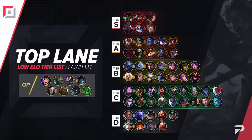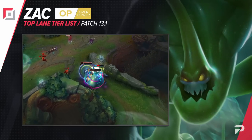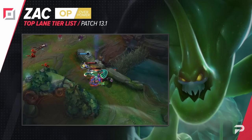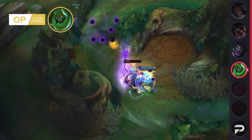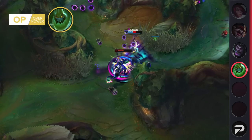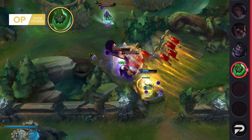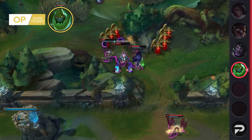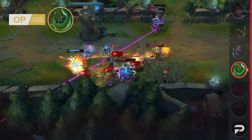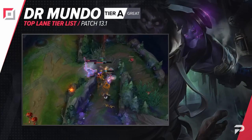Zac has been doing super well in the top lane lately. With other top lane performers like Mundo and Fiora being nerfed, as well as Jax being buffed, we're moving him up to the OP tier. When Zac is strong it's just not really fair — he's insanely beefy, and with the sustain from his passive and his exceptionally high damage over time for such a tanky champion, he feels like he brings just a bit too much to the table. His engage range is massive and he can fly in over any wall, making him a huge threat to enemy backlines.